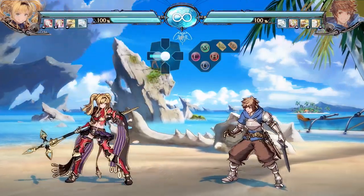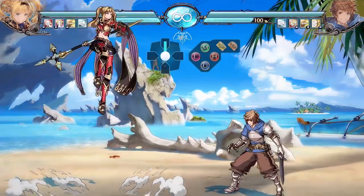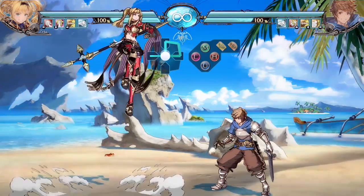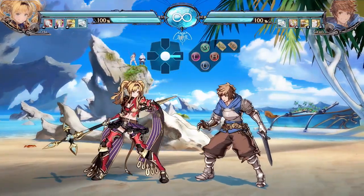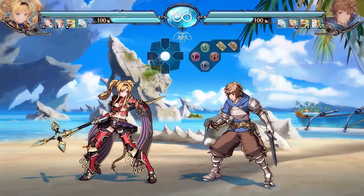Now let's go over her jumping normals. She has JL, which has a lingering hitbox like any other JL. It's really good because it has a very good hitbox going at a 45-degree angle, so whenever you land it can be very strong and catch the opponent. You can also utilize this to fuzzy, which can be really good.